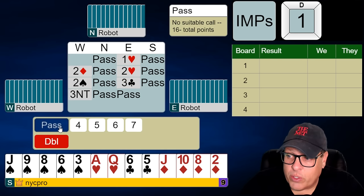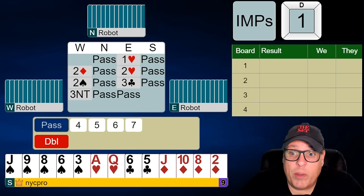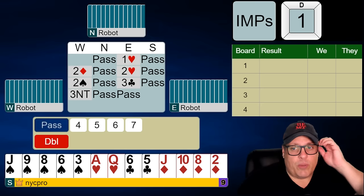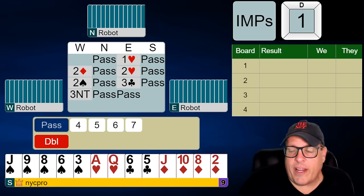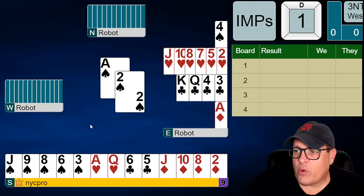We should also know about how many points our partner has. Left-hand opponent has about 13. Right-hand opponent opened the bidding — let's give them 12. That's 25 for them, enough to play game. We have 8, that's 33, so partner has at most 7. The more points they have, the less partner has. So that's a long story short waiting to get to the lead.